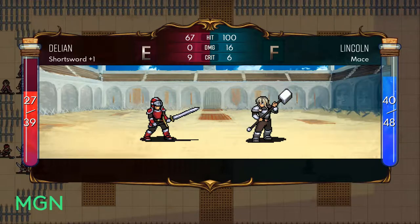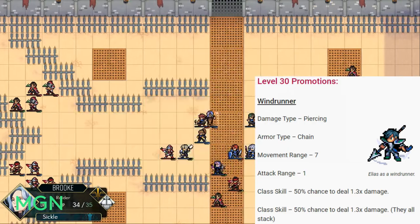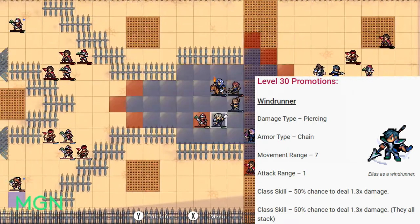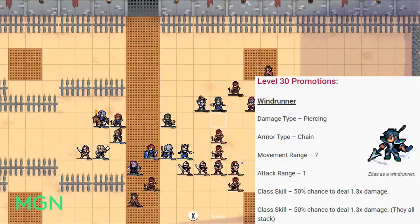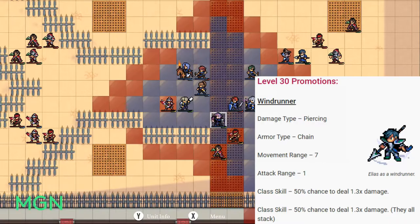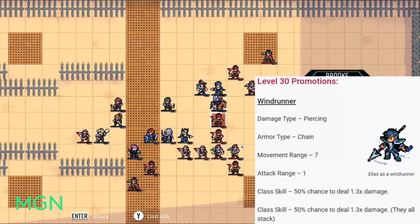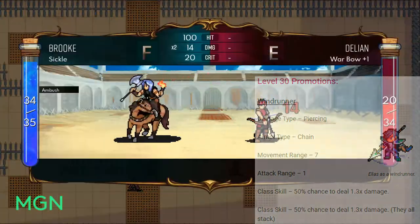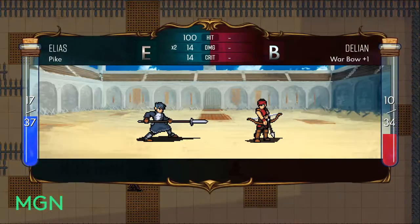Level 30 promotions for the Adept — the first being Windrunner. The damage type for Windrunner is Piercing, their armor type is Chain, they have a 7 movement range, and attack range is still exclusively 1. Both their class skills are a 50% chance to deal 1.3 times damage, and both of those stack. It also stacks with the level 10 talent if you took Gale as well, so if you get all three to proc, you're probably going to kill whatever you attack.